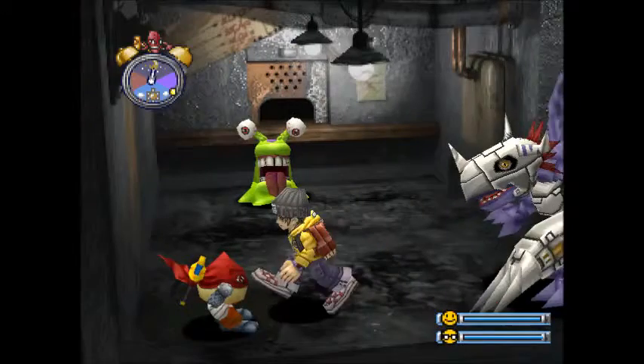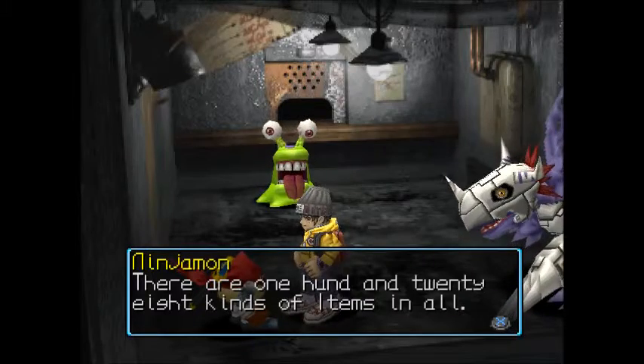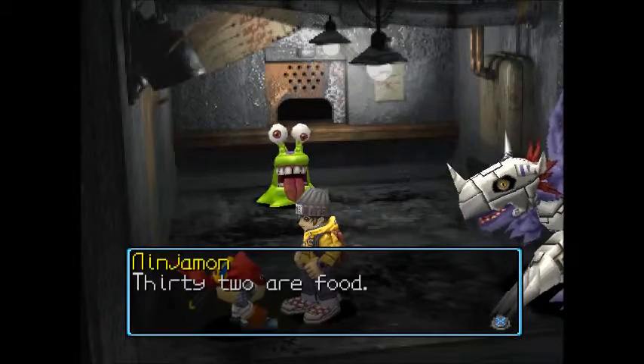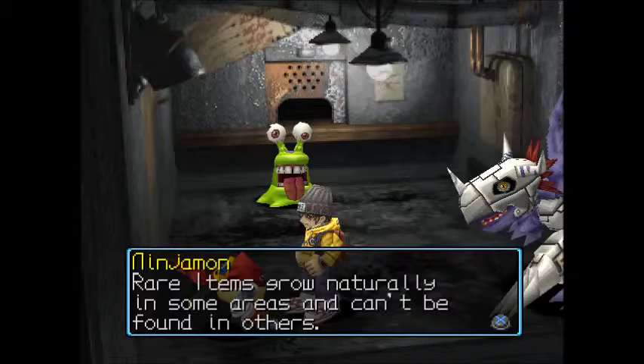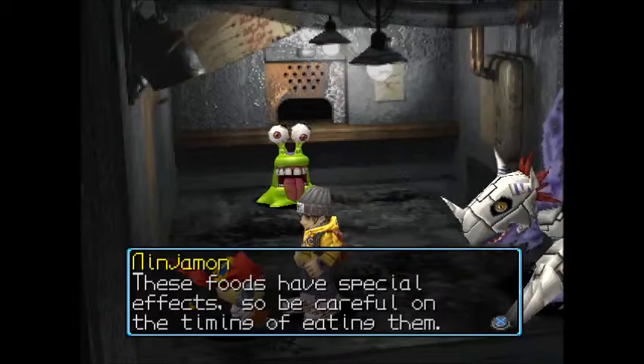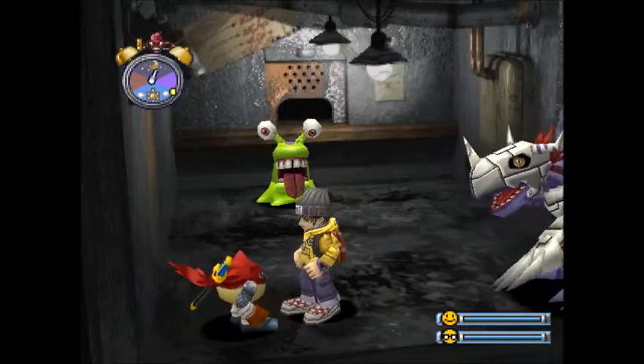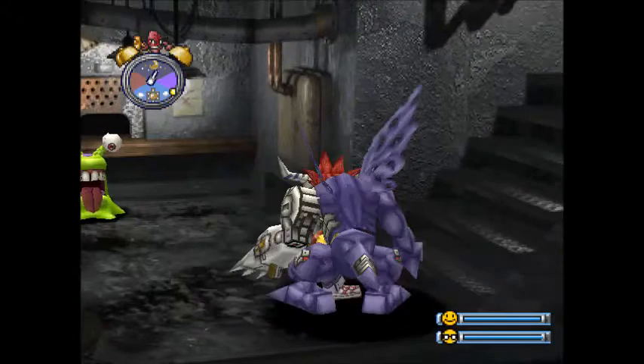Ninjimon is now down here at the secret item shop. We can speak to him about items. He tells us there are 128 kinds of items in all, 32 are food. Rare items grow naturally in some areas and can't be found in others. For example, you can find a blue apple in Native Forest. These foods have special effects, so be careful on the timing of eating them. He's quite handy - he just tells us about stuff.